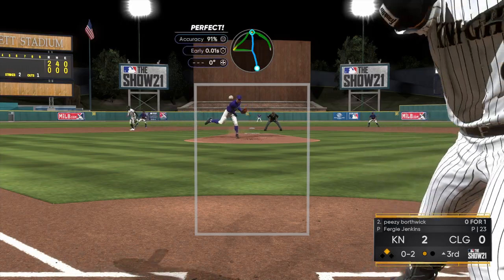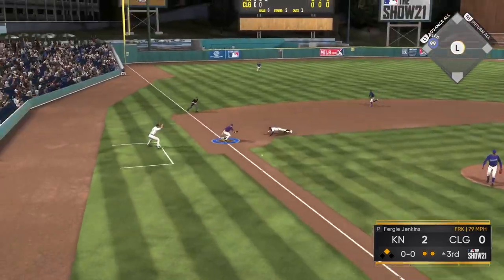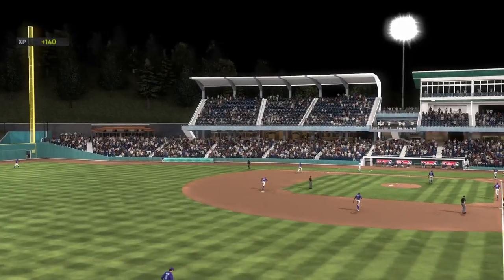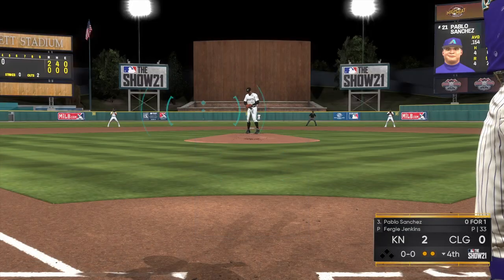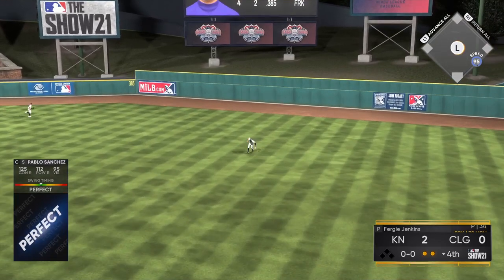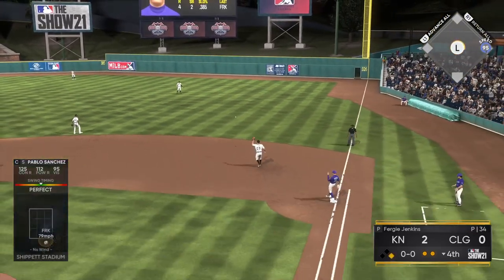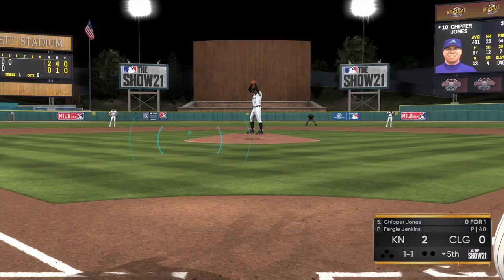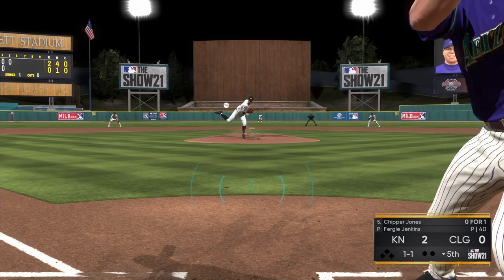I still think that Fergie Jenkins is a pretty good pitcher — I'm just getting a little unlucky. Haven't really given up too many hard-hit balls so far. Here we get to strike him out and throw him out — Pablo Sanchez with the cannon for an arm: 99 arm strength, diamond defense, 91 blocking. Great build for a catcher. Also getting the first base hit of the game — took me about four innings before I could get a base knock, with two outs here in the fourth. But now we have Chipper Jones coming up to start off the next half of the inning.